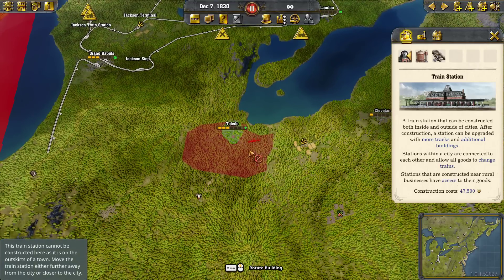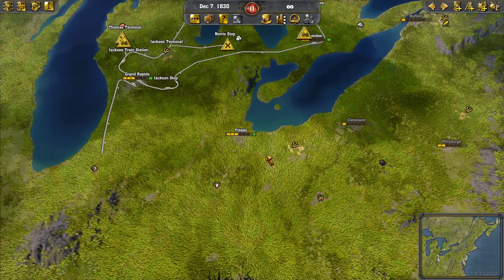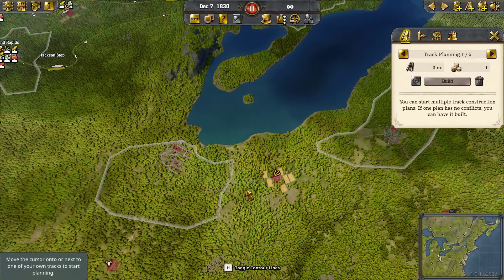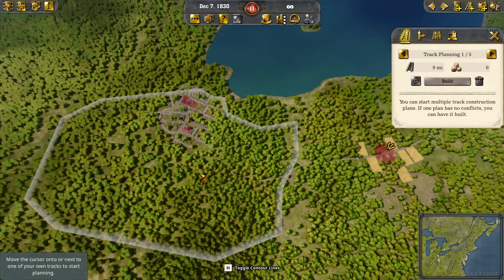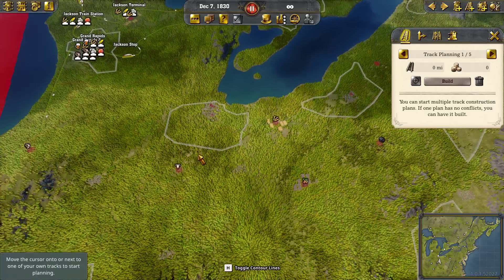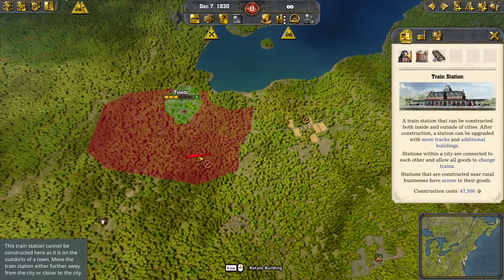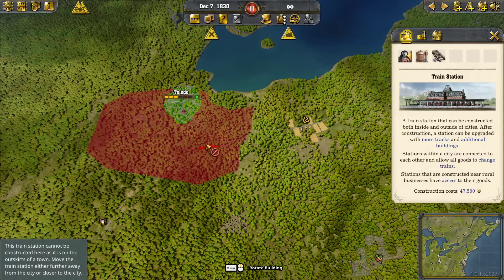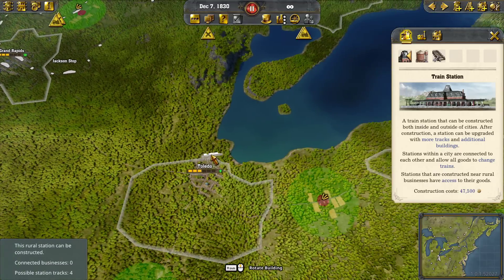If you look back here and see all this red, the white boundary is the expansion area for the city — you actually can't build in that expansion area. For example, I can't place this station out here. The game reserves that space for the city to grow into later. It's useful to see how the city is going to grow over time.